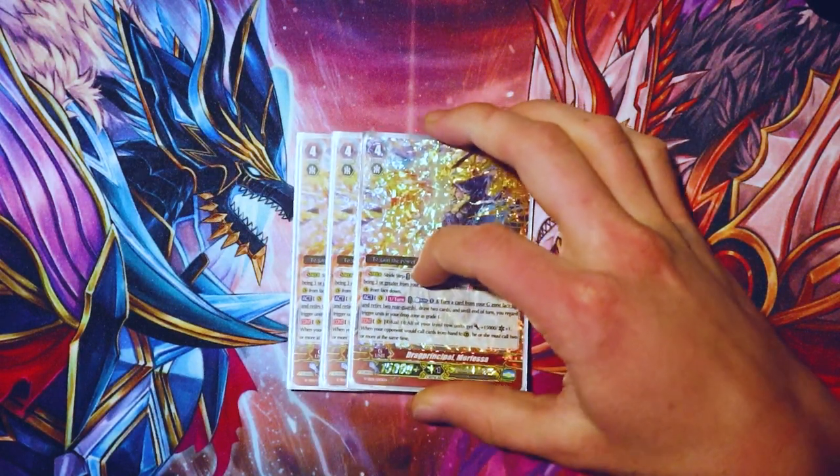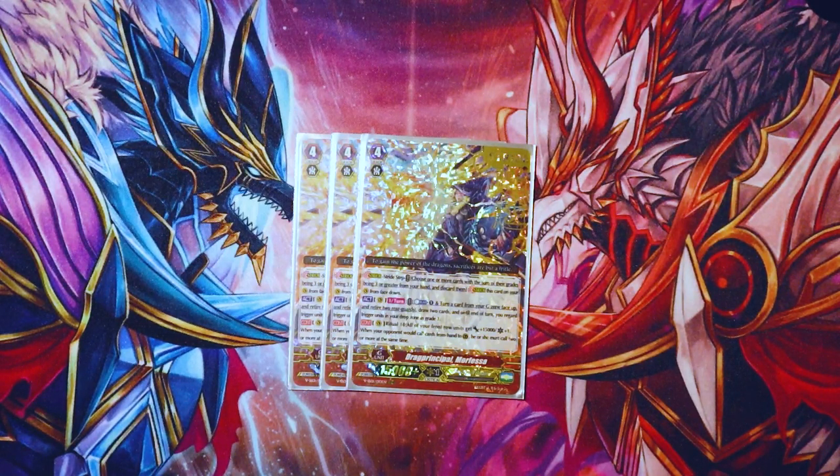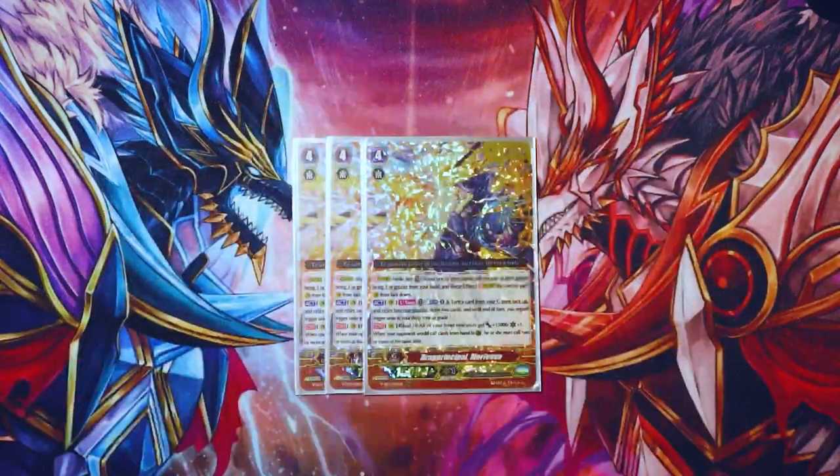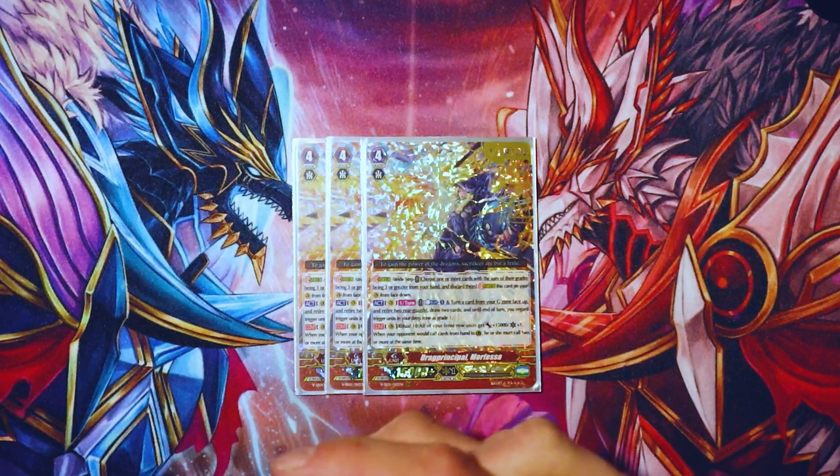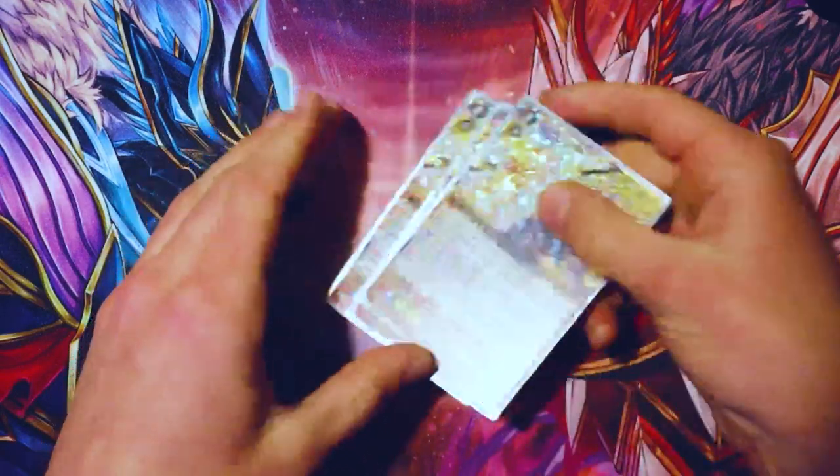The star of the deck is Drag Principle Morphessa. Counterblast one once per turn, flip a G unit face up, then retire two rear guards. You get to draw two cards, and at the end of turn all of your trigger units in your drop zone are regarded as grade ones — really helps for ritual. Its second skill is Ritual 10: all of your front row units get 15K and one crit. And when your opponent would call cards from hand to guardian circle to block those attacks, they have to call two or more at the same time. Just a really good card — this on top of potential double stand Dagda, if you have the resources, it becomes killer.